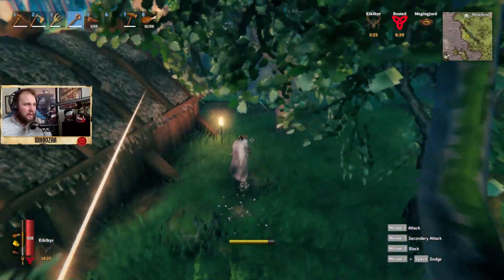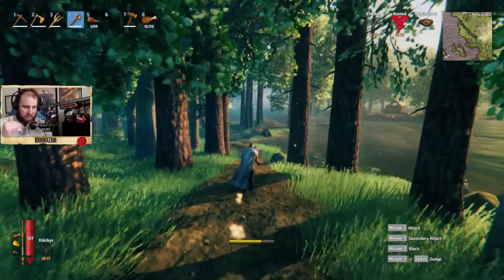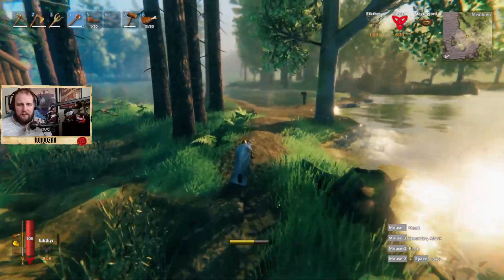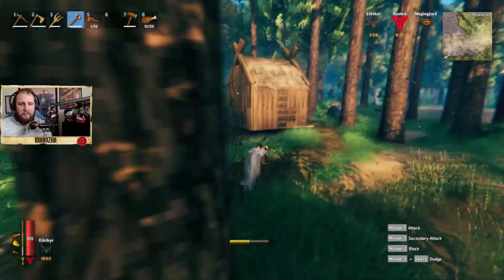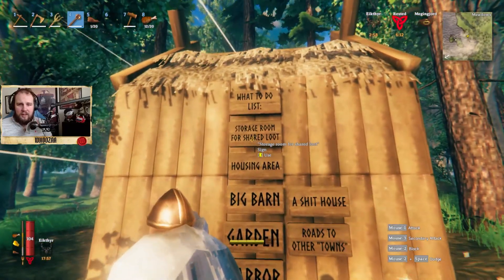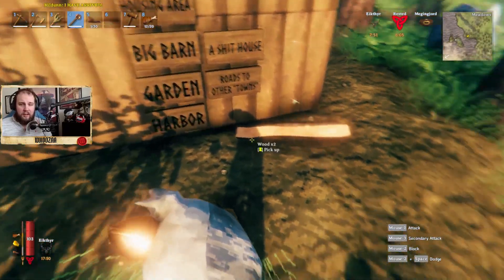We have connected all the houses with dirt roads. Down the road we will actually make these into stone roads. Here we have a portal, and also here I can post tasks — things like: search room for shared loot, housing area, big barn, a shithouse, routes to other towns, garden, harbor.